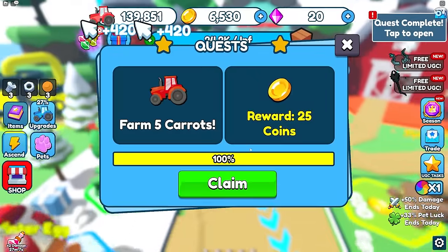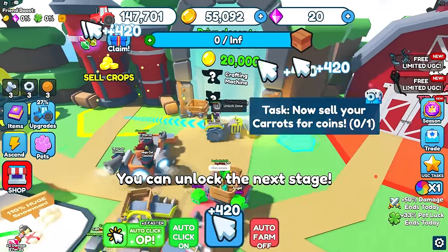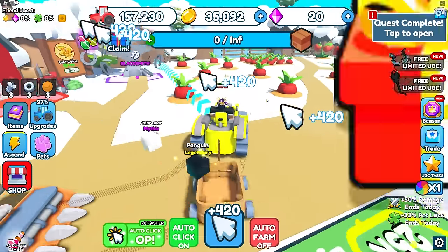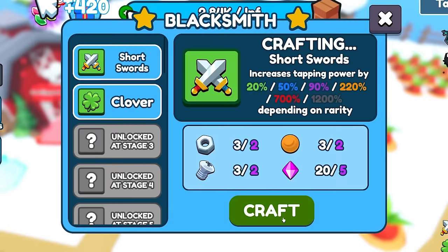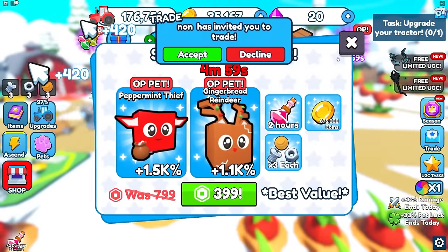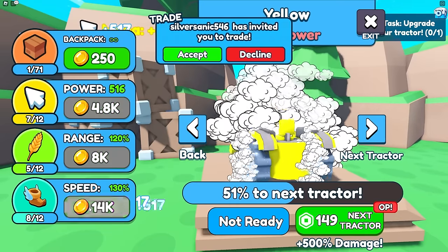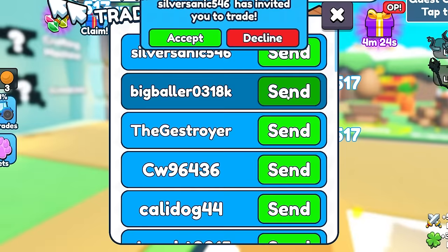I just sold everything and got 55,000 coins. We unlock the next area. In this new area there's a blacksmith for more damage and other upgrades. There's also a trading system. The tutorial arrow keeps telling me to upgrade my tractor, which I'm doing as much as I can.